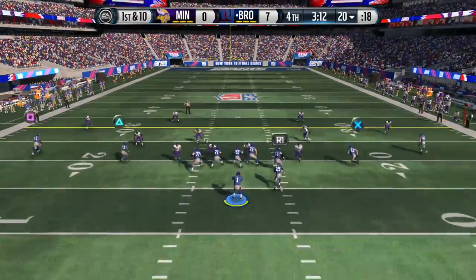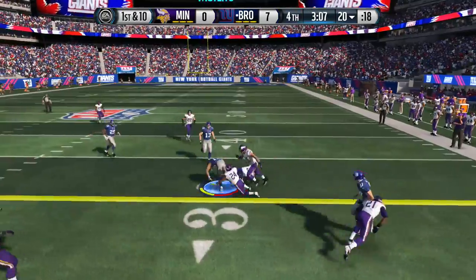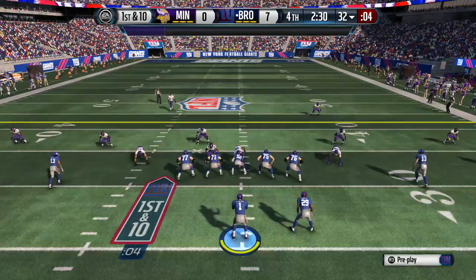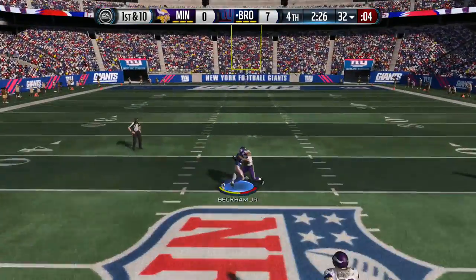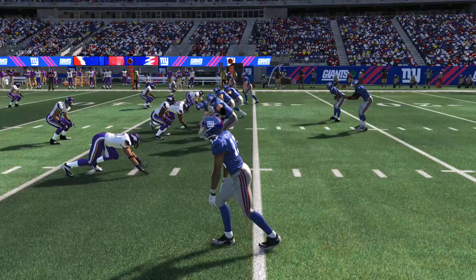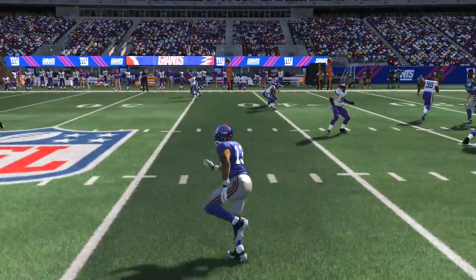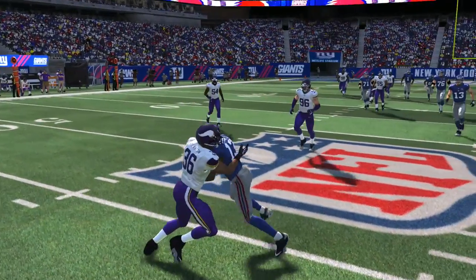He's very weak and short, which means not great blocking. So if you're running the ball in his direction, make sure to have him as a decoy going down the field rather than blocking for you. He's not a good blocker — he's very short, very weak — but the things he does very well are catching and having really good speed.